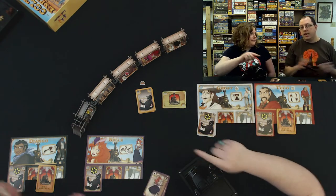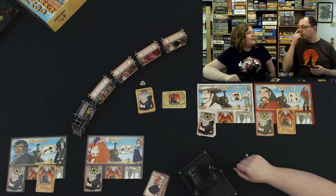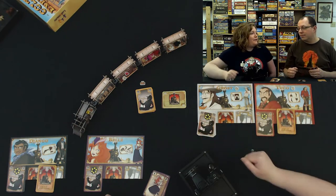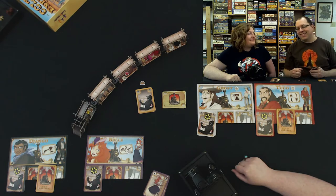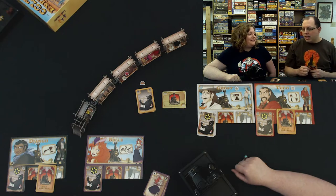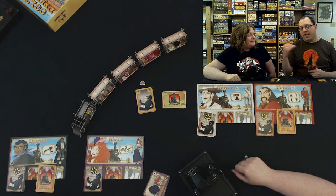You can travel up to three cars in either direction on the roof. There are some events that if at the end of the round you're on the roof, you go all the way to the back. Or if it brakes, you actually go forward one. There's also a card that allows you to travel from inside the car to the roof or vice versa.